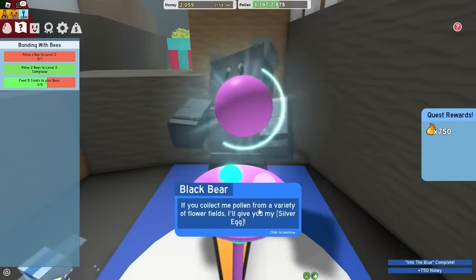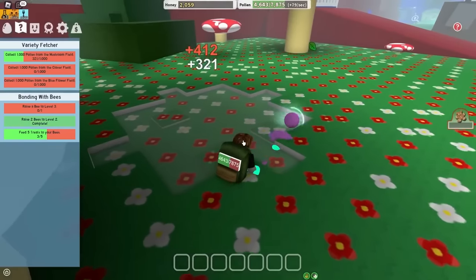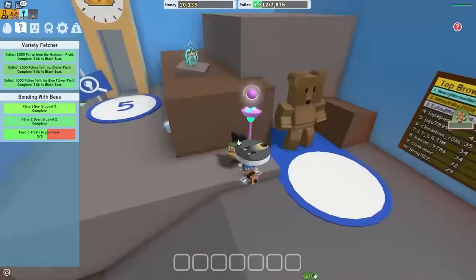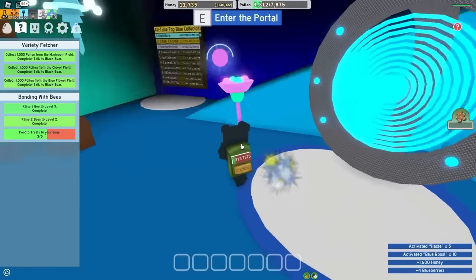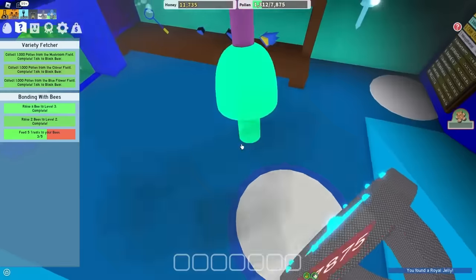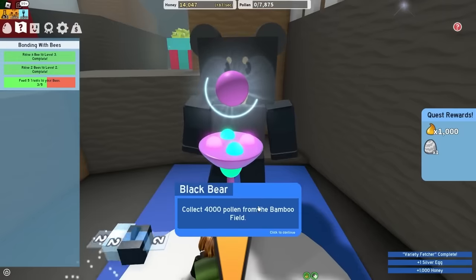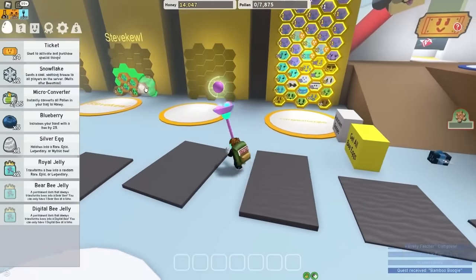Mr. Black Bear, when do I get my Silver Egg? Stop scamming me. Mushroom, Clover, and Blue Flower — I think this is where I get my Silver Egg. Mushroom is done, Blue Flower is done, and Clover is not done! I'm just using a micro, I don't care. Clover is now done. Let's also get this jelly up here — I take what I can get. Let's use a Blueberry Dispenser, thanks for the blueberries and the small amount of honey. And a free jelly — slay! Let's also use a Teleporter — oh, back to spawn, that's pretty convenient. Mr. Black Bear, thank you for the Silver Egg. Finally — you have not scammed me. Well, you did scam me, but at least I get something now.